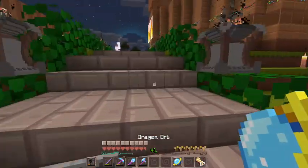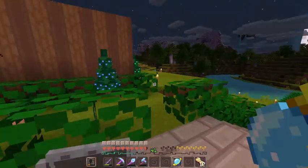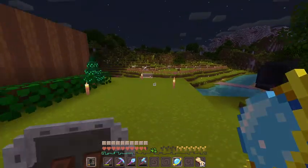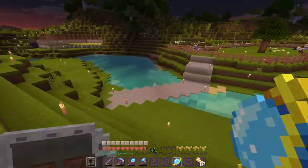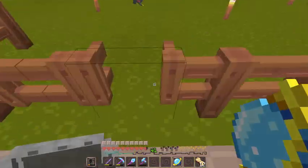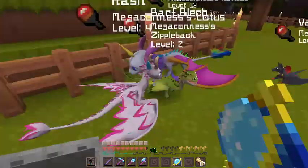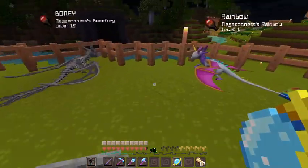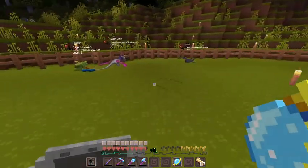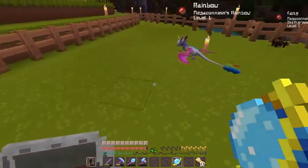We need to pick a new dragon to level up. Let's go to the baby pen and see. Some of these dragons have to be put away — I have way too many of some because we're trying to get rare skins. We're also hatching a dragon egg today — the flame spitter, because we have lots of coins for that.